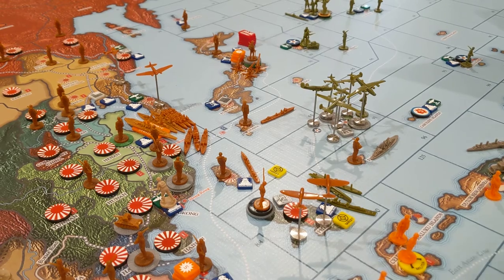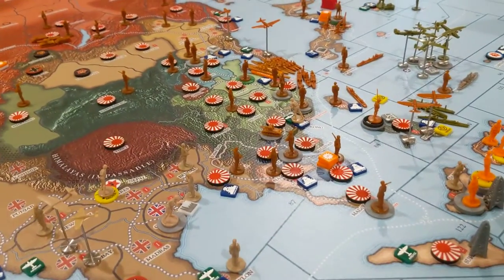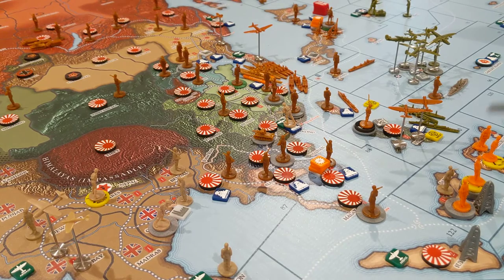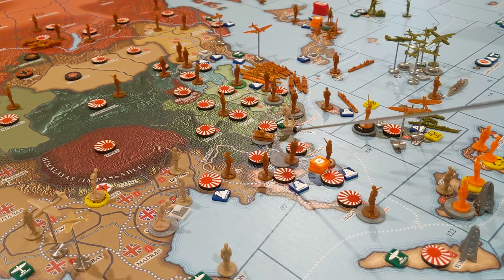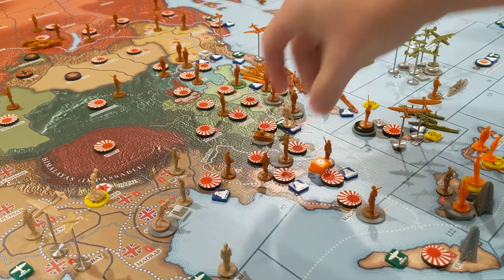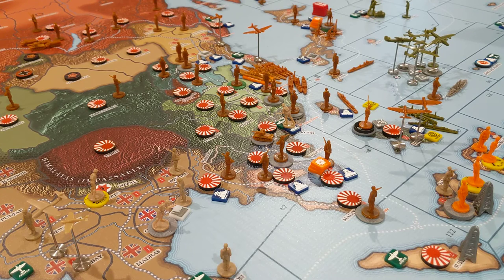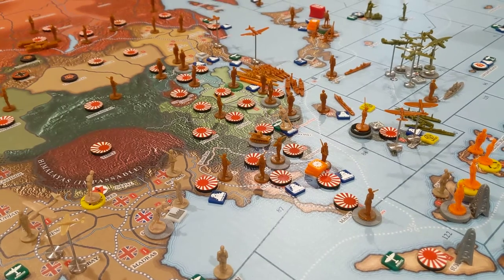Japan doesn't get the Asian Security point for the border. For Raw Materials — three available — they control Malay, Hanoi, Saigon, and the Philippines, so they've gotten the maximum of three. Japan has scored six victory points total out of seven possible. Unlike Germany, Japan struggled a lot more for these points — it was very close, and as late as July '44 to January '45 Japan was still very much on the edge.